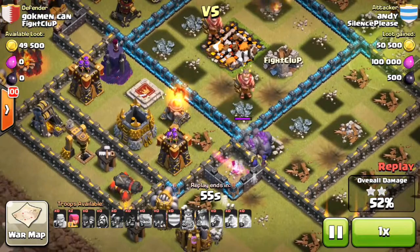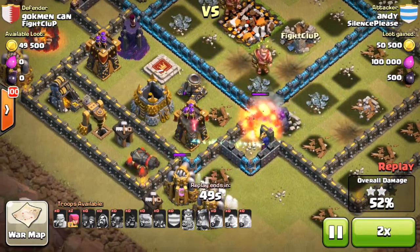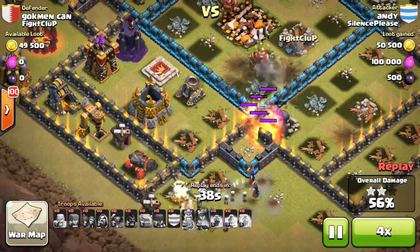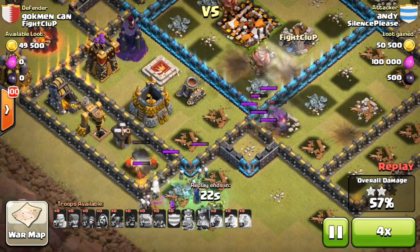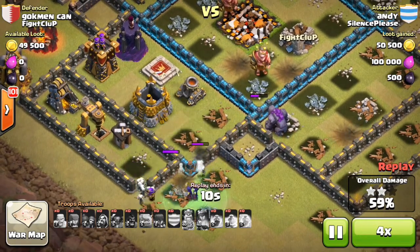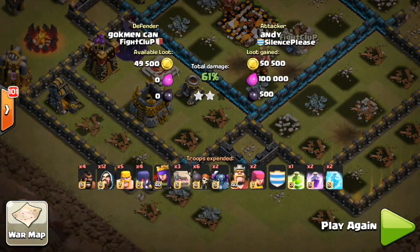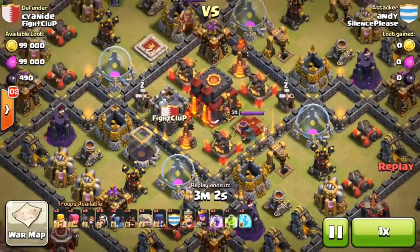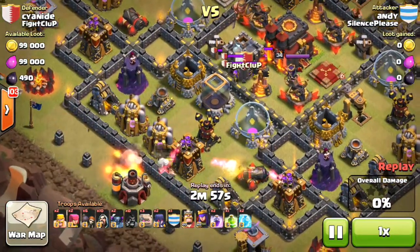Whatever happens, the first troops are the Golem, Skeletons, and King. When they go close to Town Hall, they can get the Pekka with 2 hits to Town Hall, or 2 Golems if they go — instead of taking damage that will make King or just 1 Pekka fall before they die. When they kill, they get the Town Hall. This was an example of an attack from the Imperium.